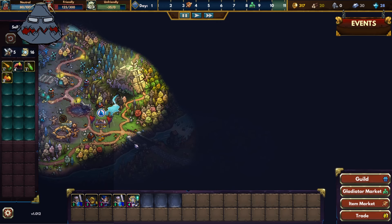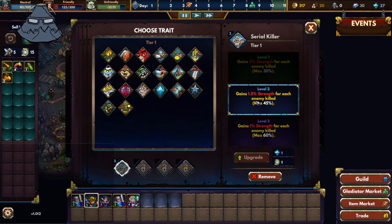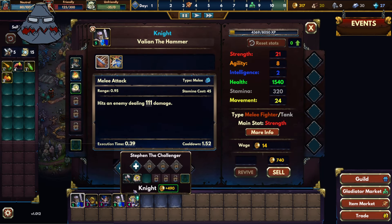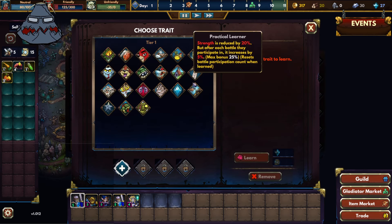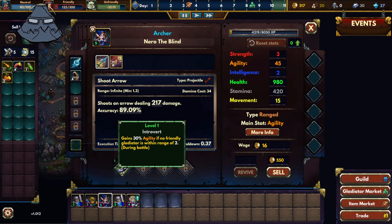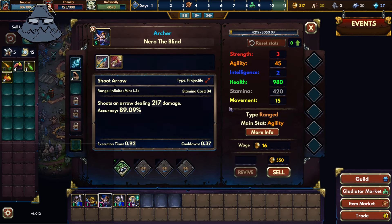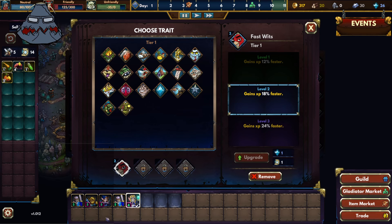Now that we have a trade crucible, we can upgrade the traits of my boys. From 30% max strength gain to 45 — nice! This is not a trade so we'll have to find something for him. Introvert — gain third agility if no friendly gladiator nearby. Sadly I don't know about that one. Let's get level two Fast Wits.